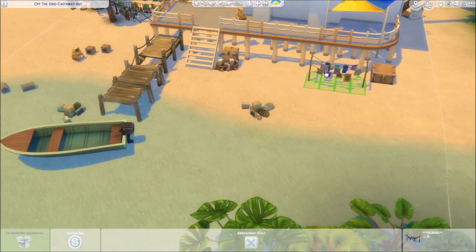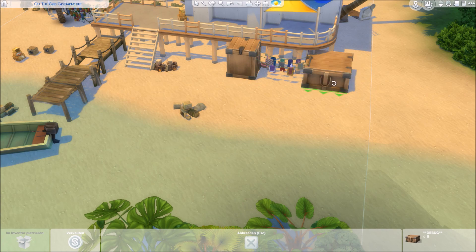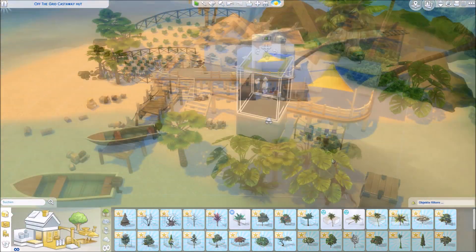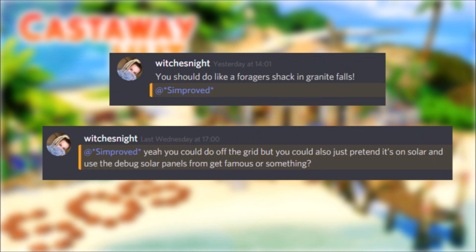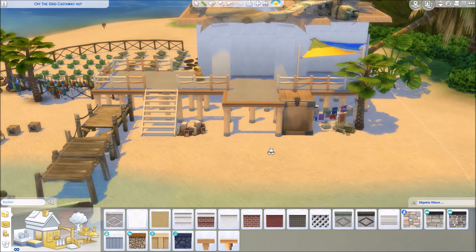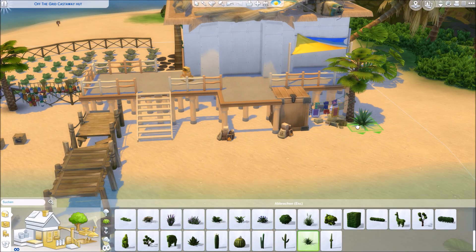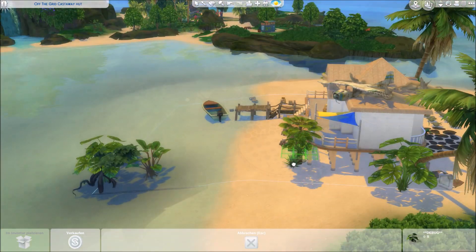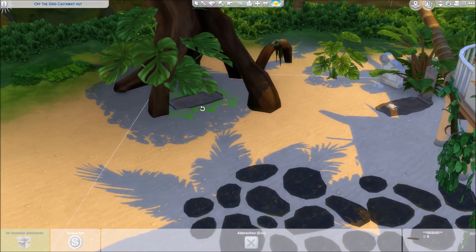This build is basically a little bit based on the idea of one of my viewers — she's called Maddie Richie. Thank you for your forager hut idea. This is basically more than a forager hut though; it's tropical. You can put it in Island Adventure or Cerro Dorada, but I also see it fitting very much for this kind of lot. Thank you again, Maddie, for the cool idea.